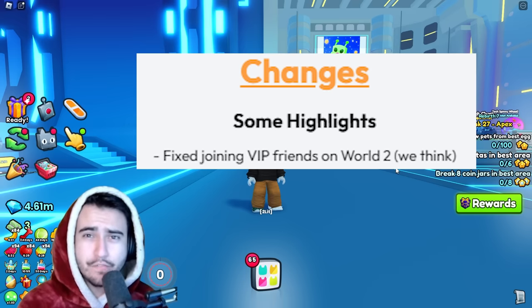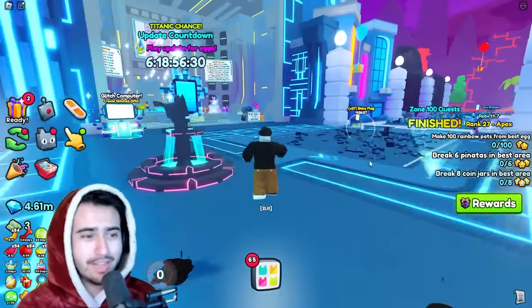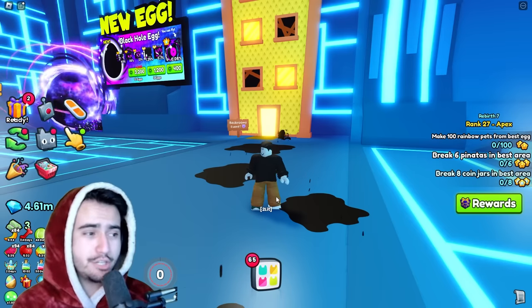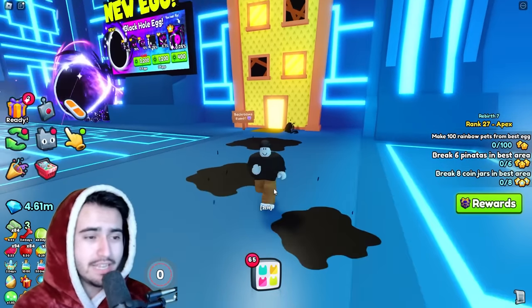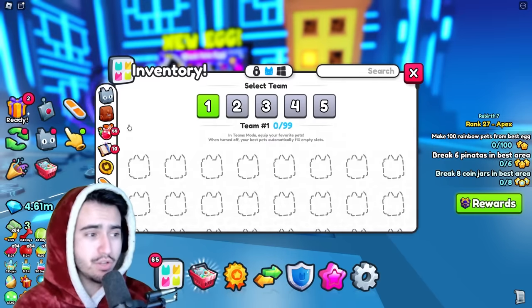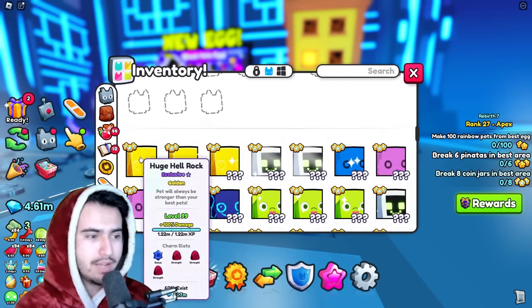They also said they fixed the VIP server and now allow you to join your friends on there, but personally it hasn't worked for me yet so let me know in the comments if it works for you. Now I'm going to do a little demonstration and explanation on how you guys can get some of these new huge plague dragons. In the backrooms event you can only use 10 pets, so you're going to want to equip your best 10 pets.